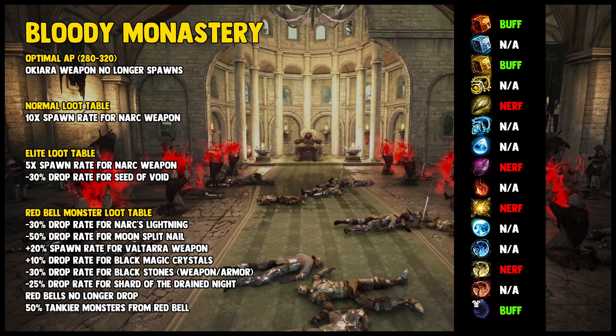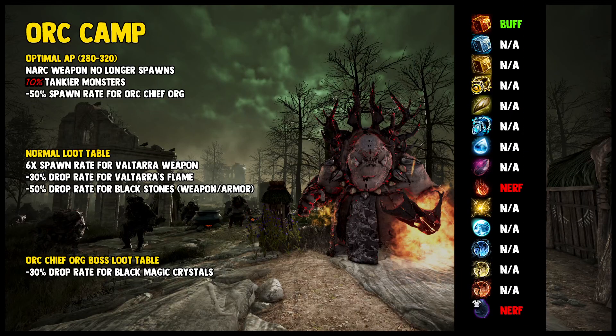Bloody Monastery got nerfs to Redbell Monsters and spawns, Accessory piece nerfs as well, and a 50% increase in defense for the Redbell Monsters — which is a big increase. They also can't drop the Redbells anymore in those spawns. On paper it doesn't look great, but we'll see. Finally, Orc Camp — the top dog, the best silver per hour spot in Elvia — actually got some nerfs. 50% less boss spawns is pretty drastic. Monsters are 10% tankier, which used to be 20% on the test server, so that's a positive at least. BMC and Blackstone drop rate nerfs as well. With the Elvia weapon changes, gone are the days where you could make over a billion silver at Orcs and Bloody Monastery if you're lucky.